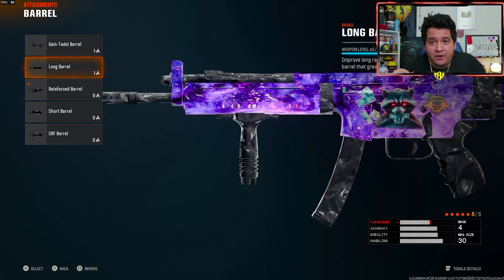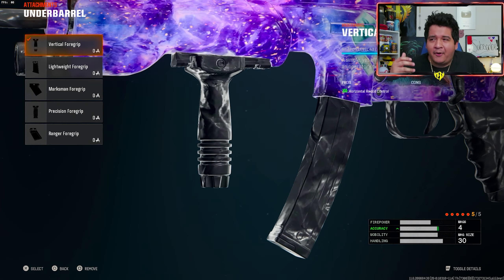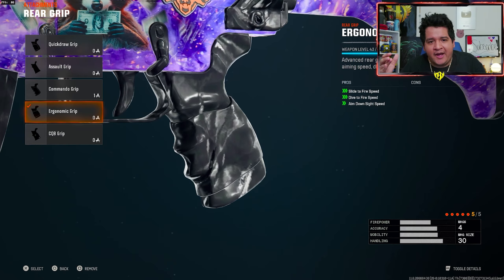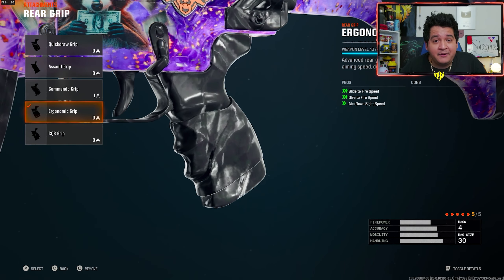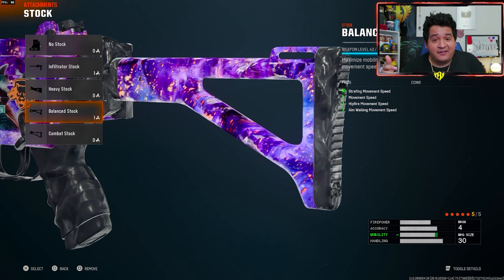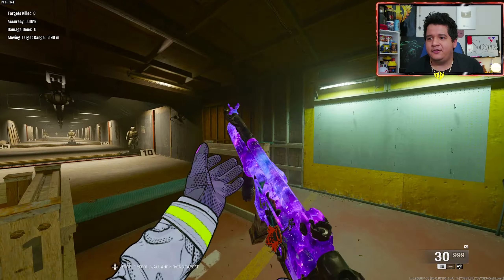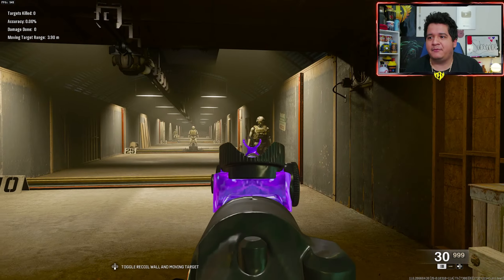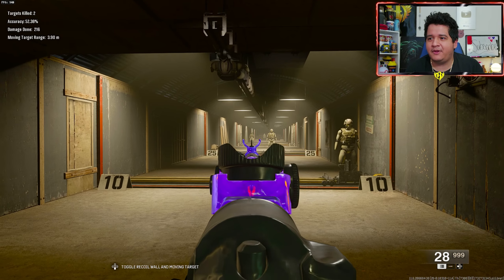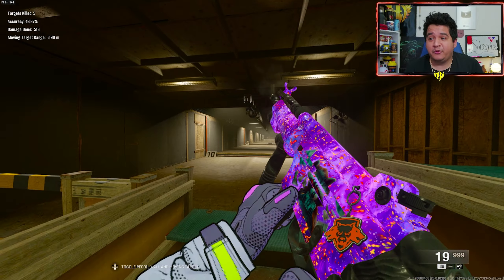If you want even more damage range, you could use the Long Barrel, but bullet velocity can be impactful at longer ranges, even though I personally lean more towards the Long Barrel. Underbarrel-wise, we get the Vertical Foregrip to maximize horizontal recoil control to make sure this gun's deadly accurate at farther ranges. For our Rear Grip, we got the Ergonomic Grip for fire speed and dive-to-fire speed to boost our Omni movement, and ADS speed to make the gun more snappy. For our Stock, we got the Balance Stock to maximize movement so we can move around the map more efficiently and get more kills.